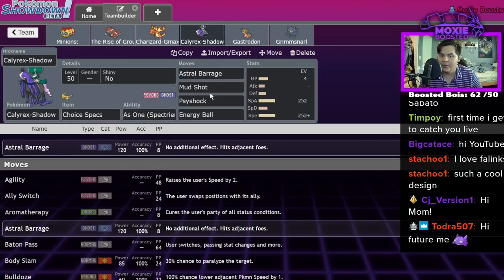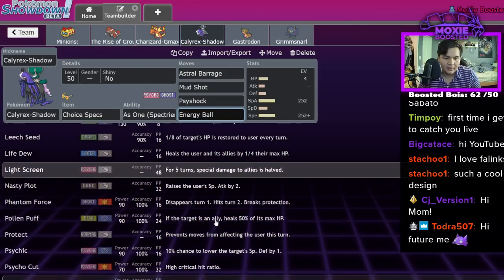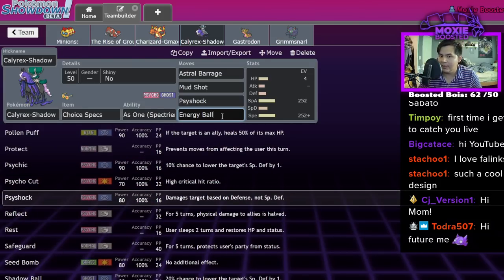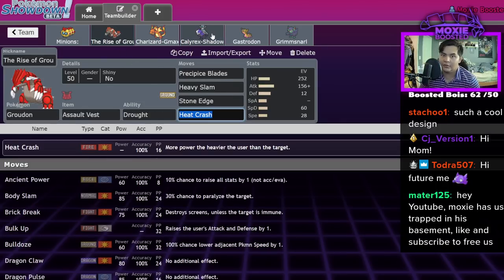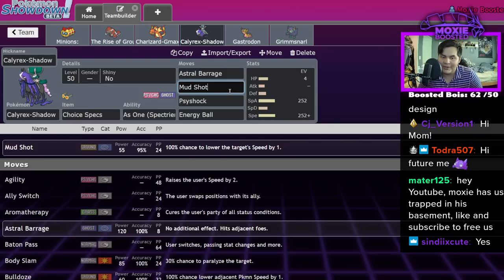We have Specs Calyrex Shadow with Astro Barrage, Mud Shot, Side Shock, and Energy Ball. Is there a better move I could run? Maybe Pollen Puff — actually hold on, do I run Pollen Puff? Pollen Puff could go crazy because it's also a healing move for the Groudon. I'd have to drop something — I don't think I want to drop Mud Shot for the max move option. You know what, we're running Pollen Puff.